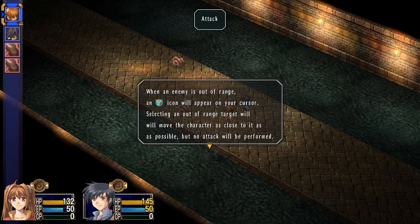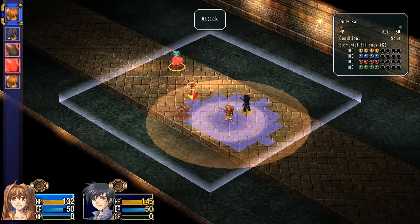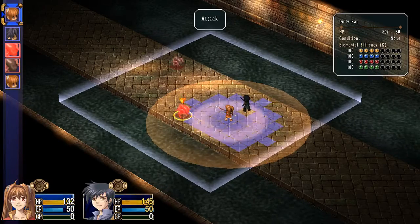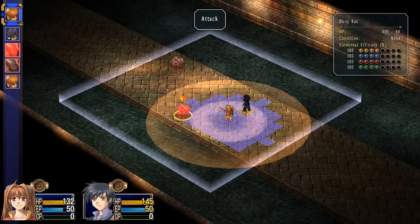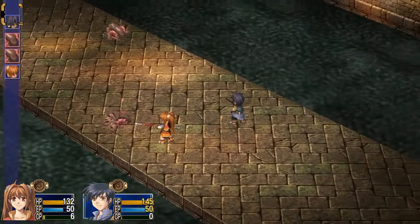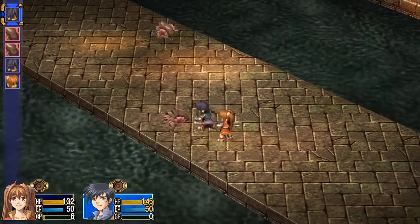Selecting an out-of-range target will move as close as possible to it, but no attack will be performed. I think the circle is where I can attack, maybe? It's not my range, I know that. But if I was standing there, right where that arrow is, I think I would be able to hit the edge of the circle. I'm pretty sure that's what it is. Then there are areas where the circle goes out, and that logic doesn't really hold up so well.